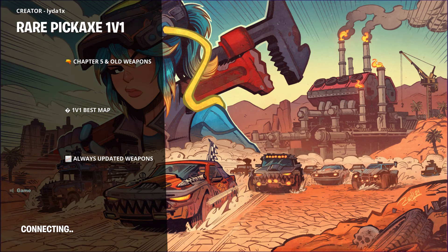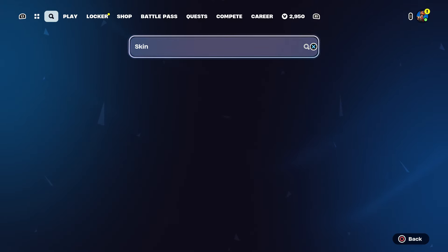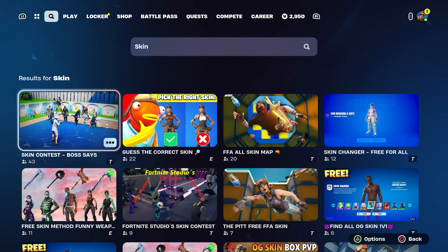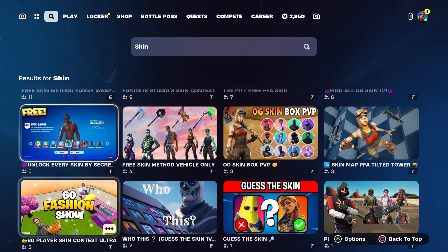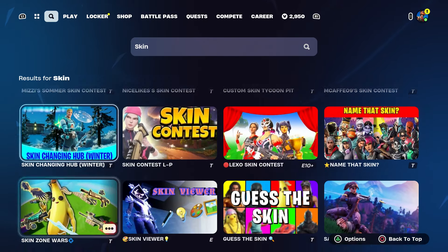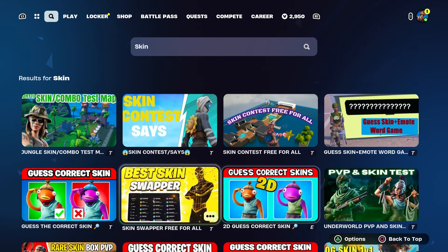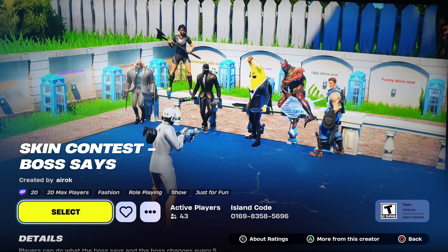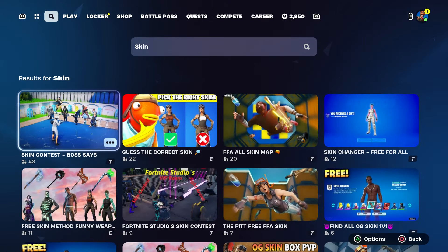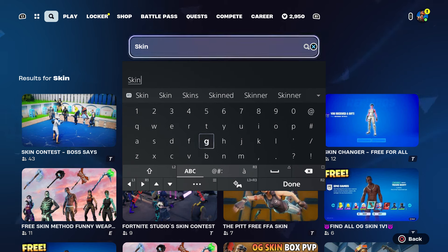Now I want to show you the skins. You can type in 'skins' to search, but I don't want you guys to get confused because some of the results aren't real — they might give you the wrong one. I'll type in the actual map code for the skin ones instead.